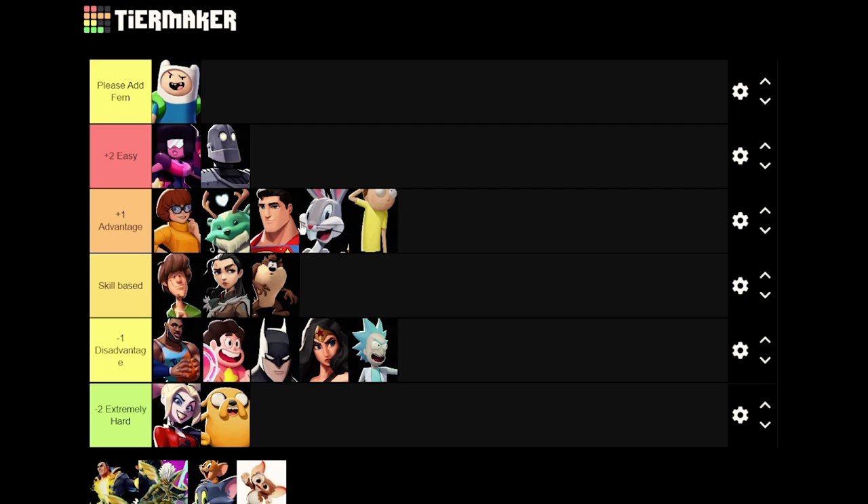Taz is another skill-based matchup. Taz can eat Finn's gem, but Finn overall counters Taz's neutral — you have more range and can deal with his tornado with gem, though it's a double-edged sword since you can only use it when he's in tornado mode. Taz has decent approach options and is really strong at killing early, but Finn has a better neutral overall. I feel like Taz is a pretty even matchup against Finn.